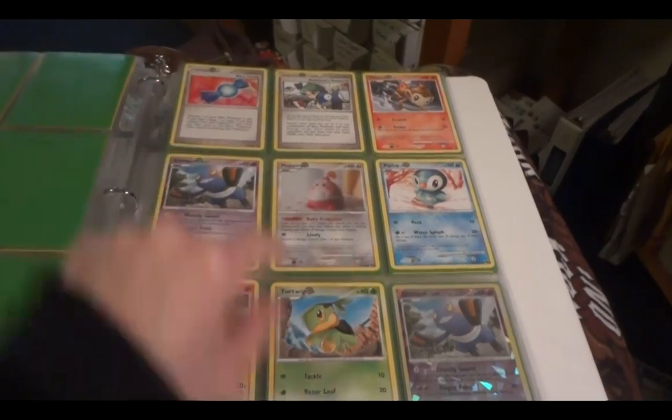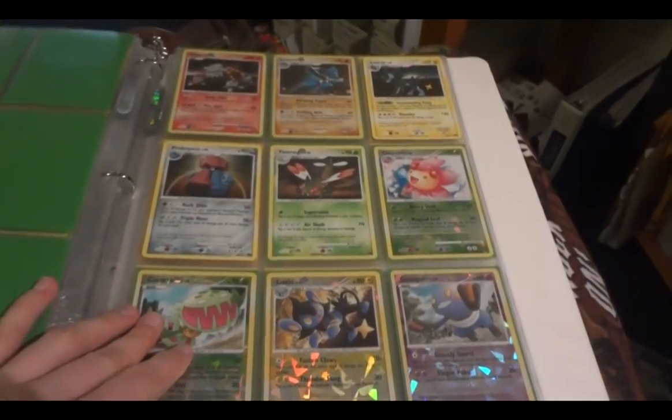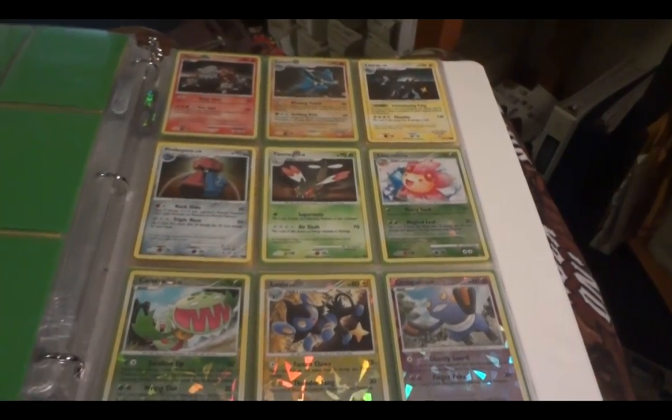Here's POP 8, and more of POP 8. Really cool — this set came with Rare Candy and Roseanne's Research. For the POP 8 holos, I need a new Probopass and Luxray.